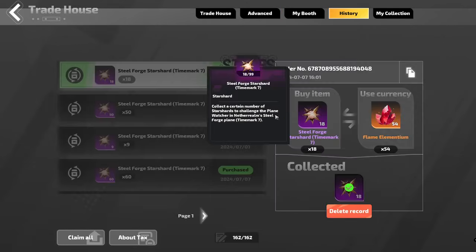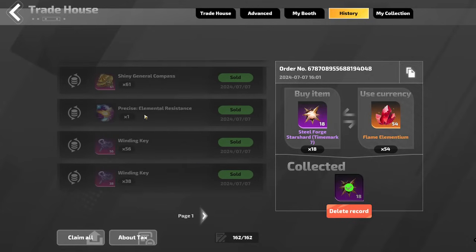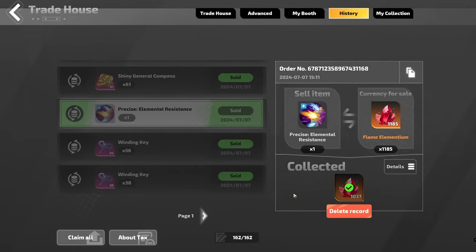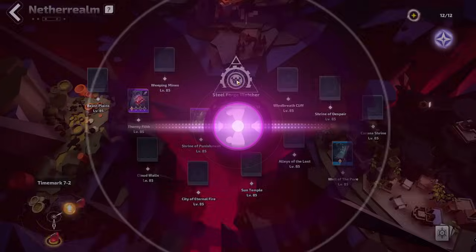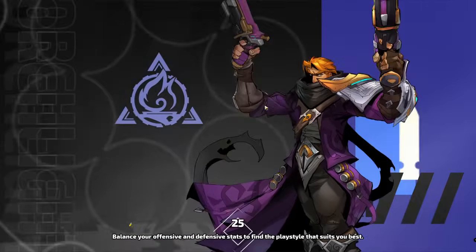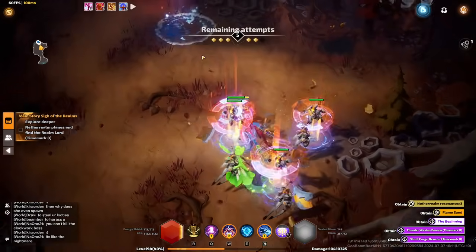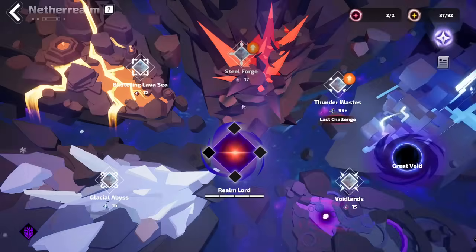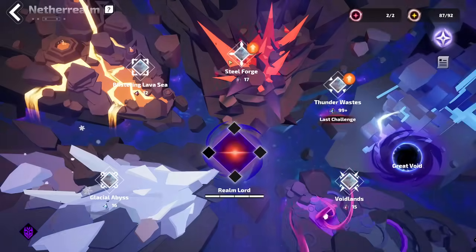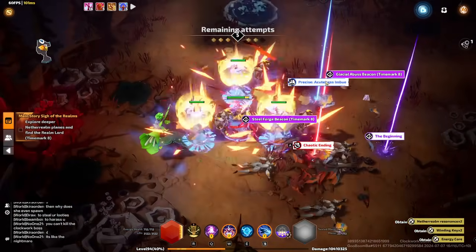So that's the other one that I had dropped today - three precise elemental res have dropped today. Another benefit for doing this - obviously this is insane luck so far - but if the price of these go up, that just benefits everyone that is doing T7 maps. If I make five or 10,000 for this, that'd be nuts, but I doubt I'll make that much.